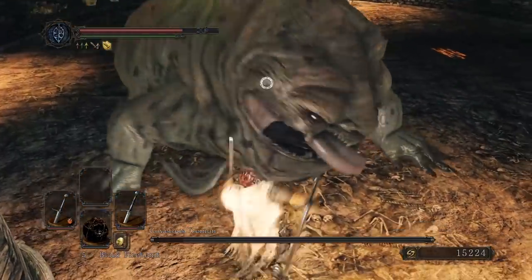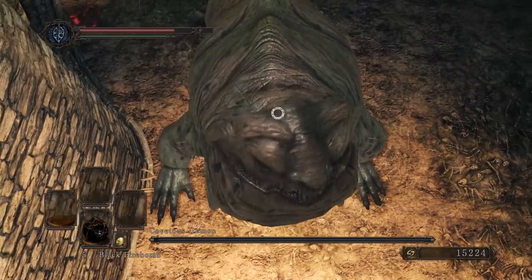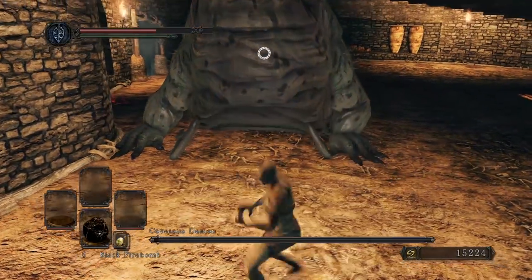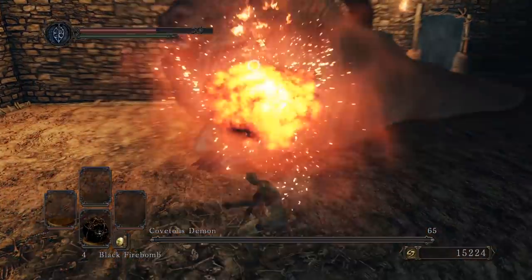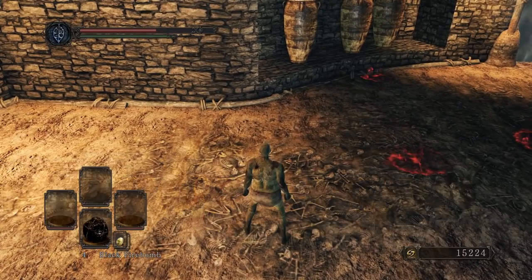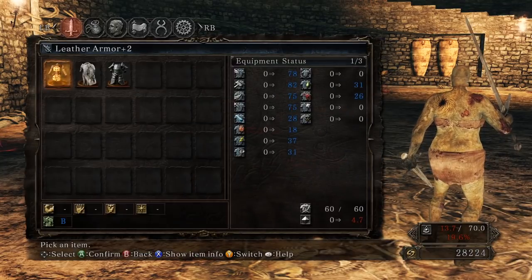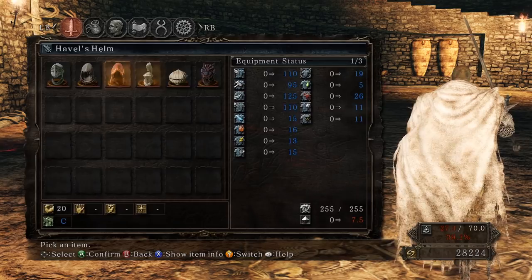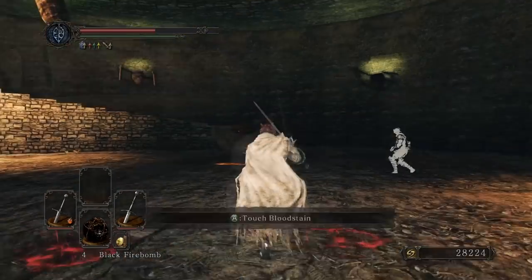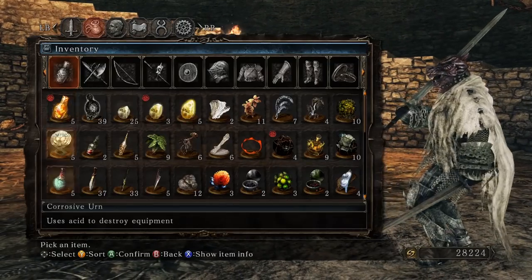Spit me out. You took my equipment — wait, he didn't take it, he just unequipped it. For a second I just thought I'd lost everything. Well, that was a boss, I guess. I feel like I was a little overpowered for him. So the covetous demon — he is covetous, so he eats. So much fatty nonsense.